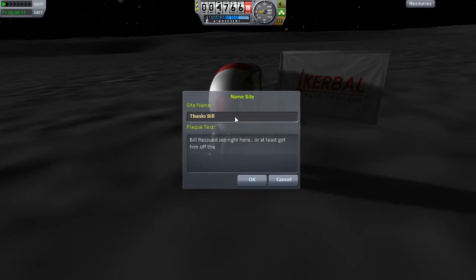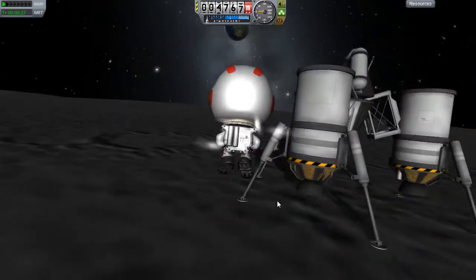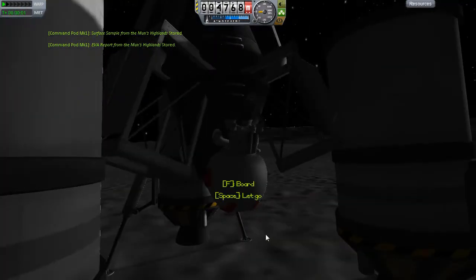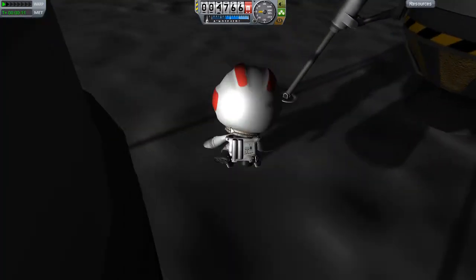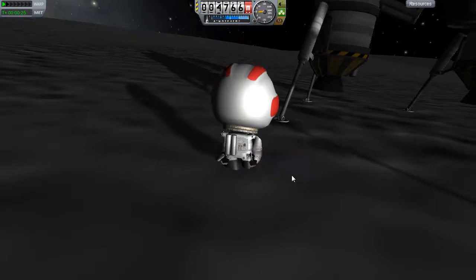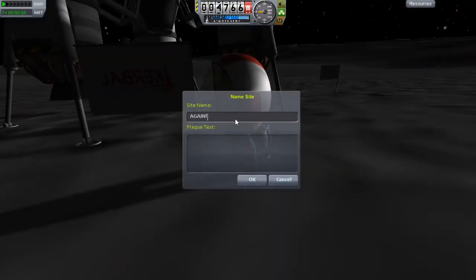I put in the flag description that Bill rescued Jeb right here, with a little cautious footnote: 'at least he got me out into Munar orbit' - because I'm still not sure at this point whether I can make it back. Next up it's time for the savior of the moment - master of poise and elegance, Bill. He jumps out and we do science with him too: a surface sample, an EVA report, and plant a flag.